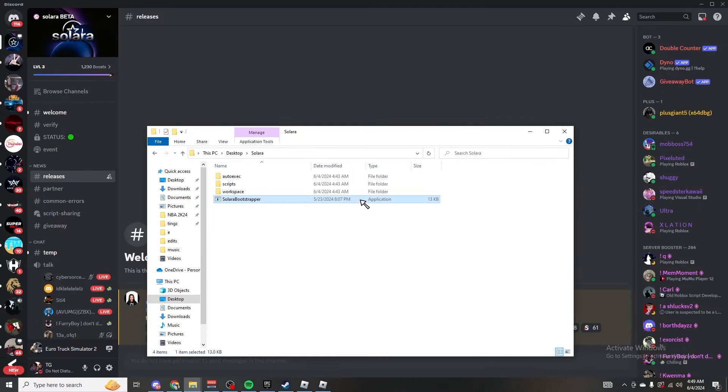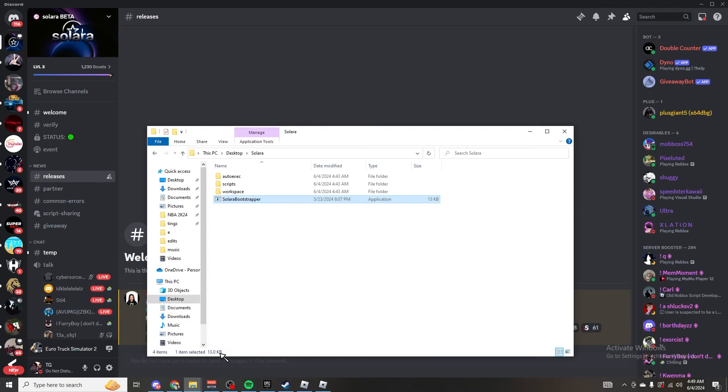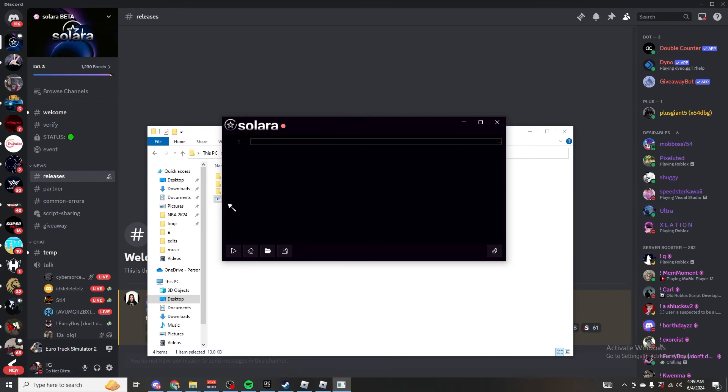So look, it is the most simple thing. You go ahead in the server, download it right here. There's no links, there's no link retires, there's no keys, there's no nothing, bro. There's no keys in there, man. No pastebin, no nothing.